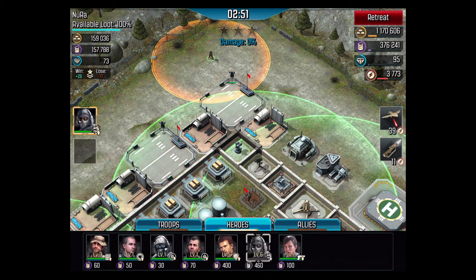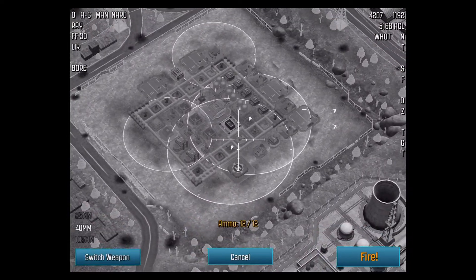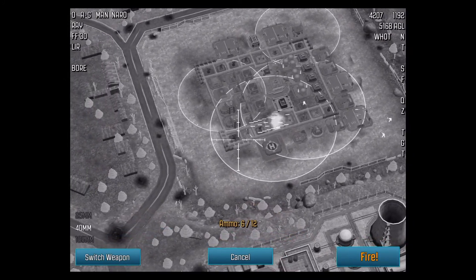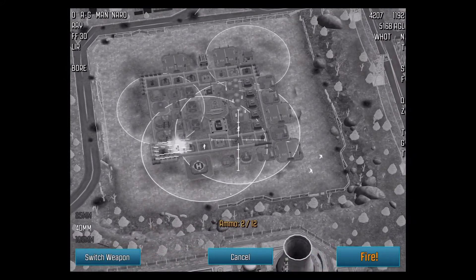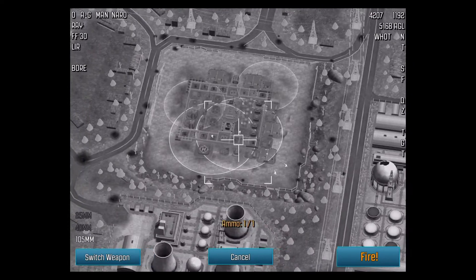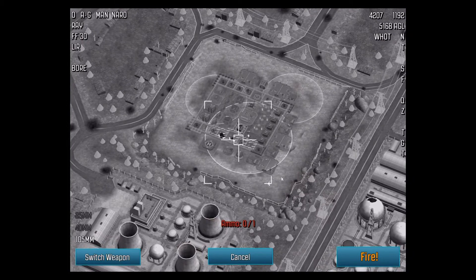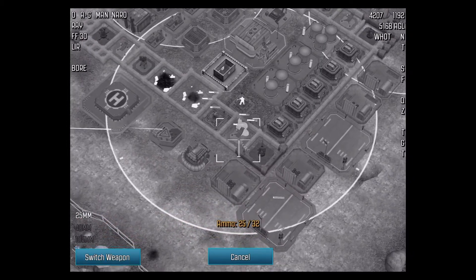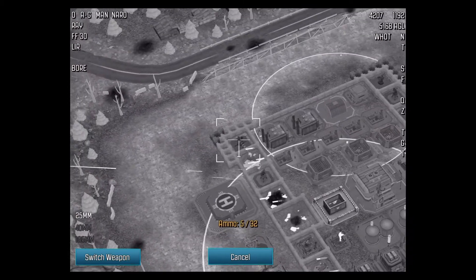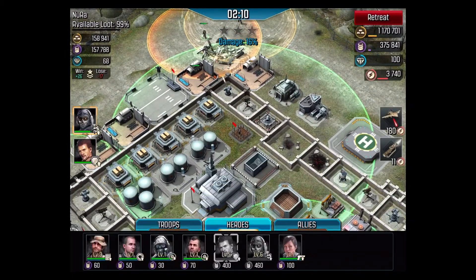So let's see where we should go — maybe over here. We gotta drop our heroes so they won't get killed too soon, so we'll drop them over here. Harper — and we'll get started. Switch weapons. Switch. Cancel.